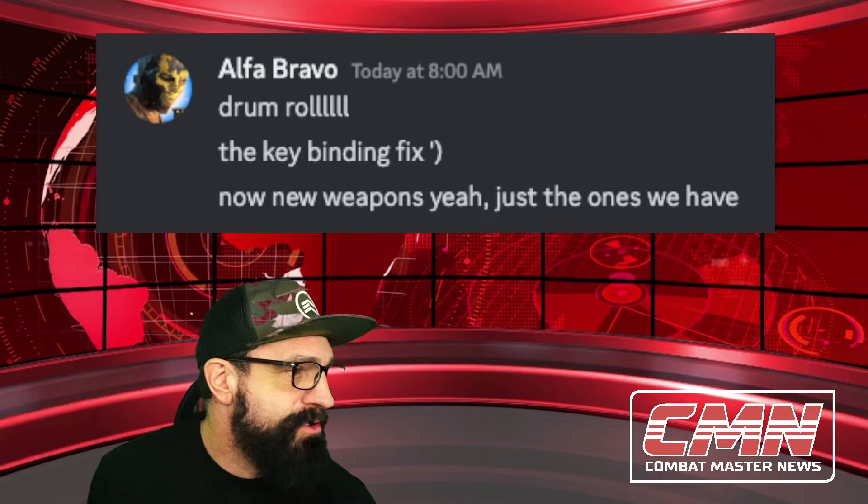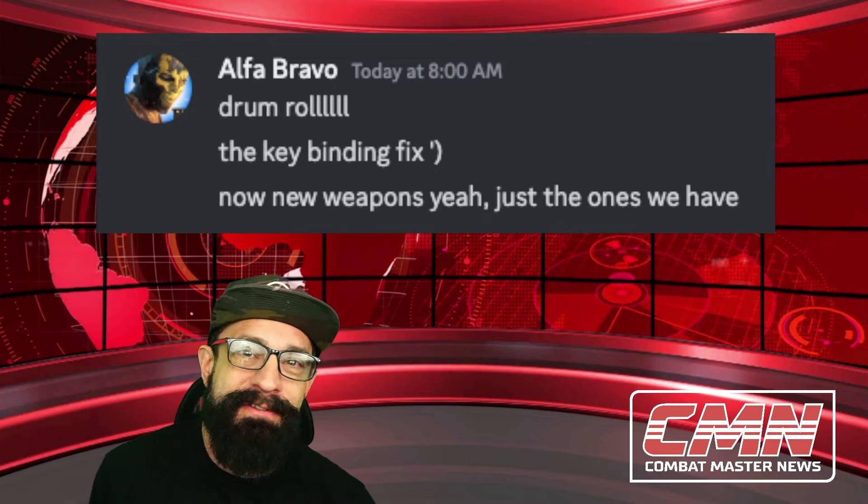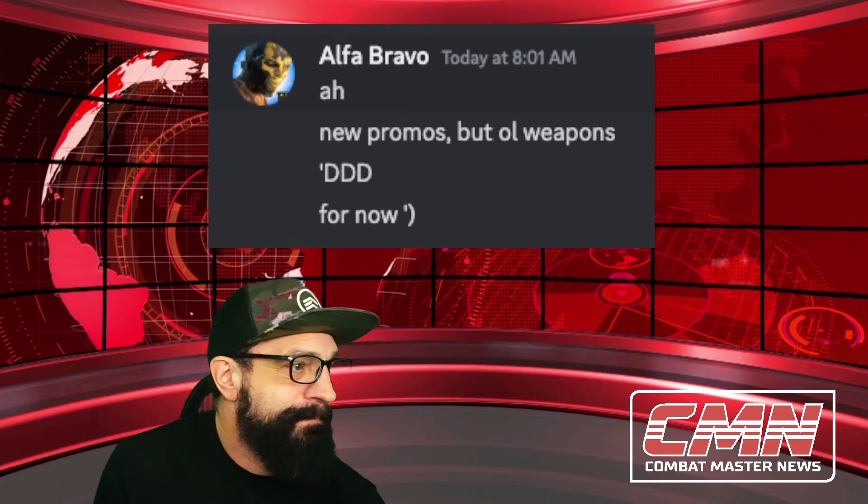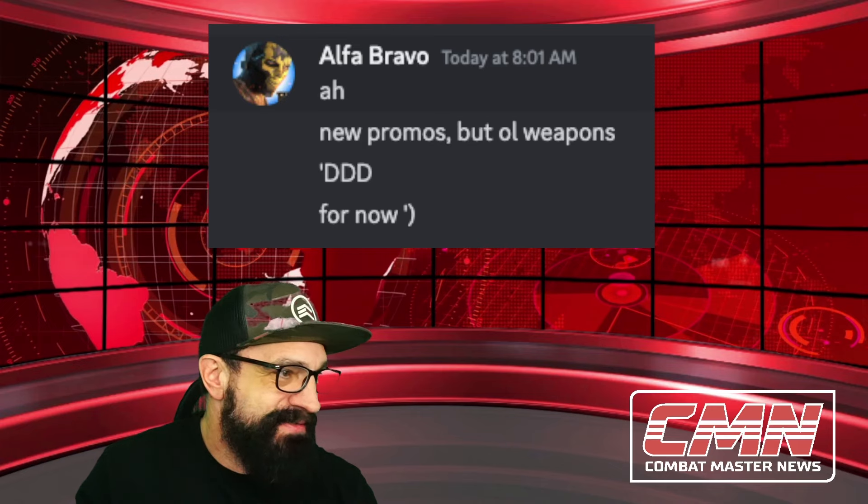He also says no new weapon — just the ones we have. Something was lost in translation, guys. I asked him about the guns, like 'I thought we were getting a promo and advertisement for new guns.' And he said new promos, but all weapons are old weapons — but with this famous winky smiley face. And he says 'for now' with a winky face. So I believe we have new weapons coming out in season two. We don't know when that's going to be — I asked him when season two is coming and he hasn't given me a reply on that.